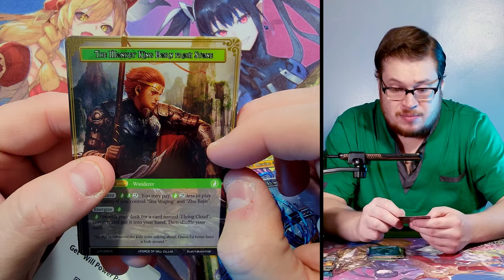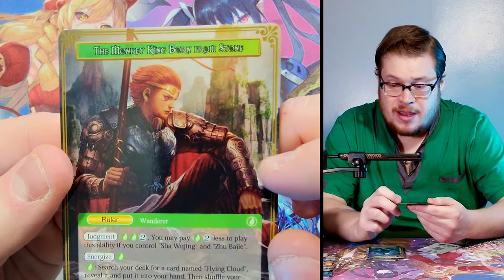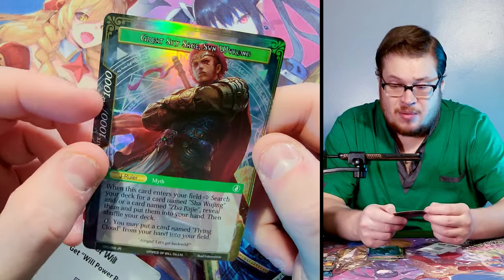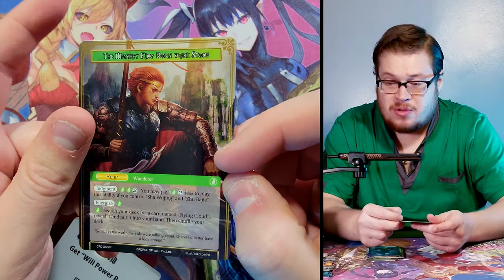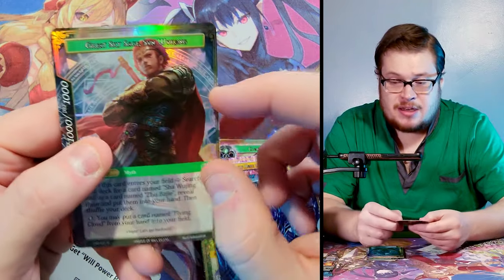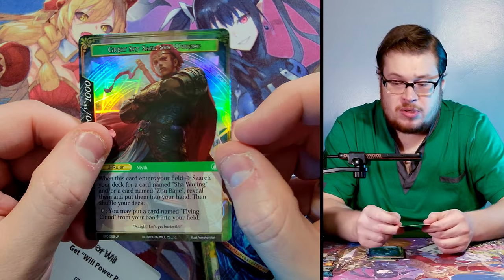No god pack — that's fine. Pandora, Water Magic Stone, and hey — we did get another J ruler, very nice! Great Sky Sage, and on the other side — Monkey King, Born from Stone. That's cool, I like this side almost better honestly. So we got a fourth J ruler from this pre-release kit — I'll take that. It's not a textured but we'll see what he goes for.